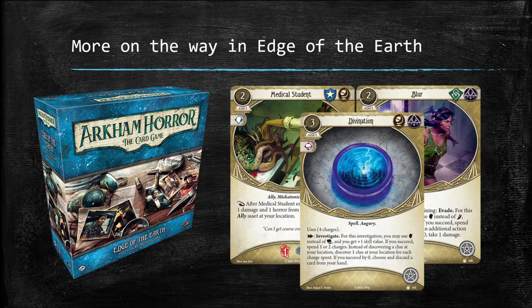Given that multi-class cards are about to return with a vengeance, I thought it would be helpful to review the rules for them, especially as they pertain to deck building options for investigators, since at least one investigator will be receiving a simple errata that will change their relationship with multi-class cards dramatically.